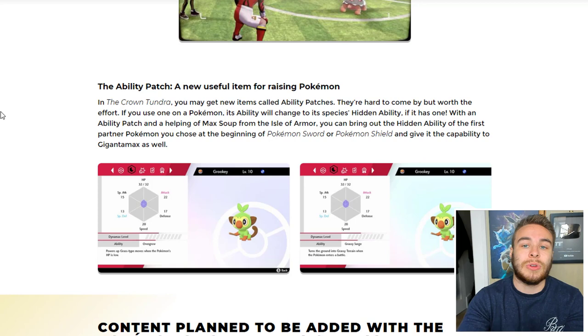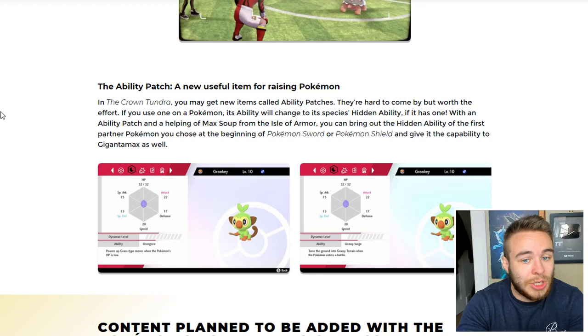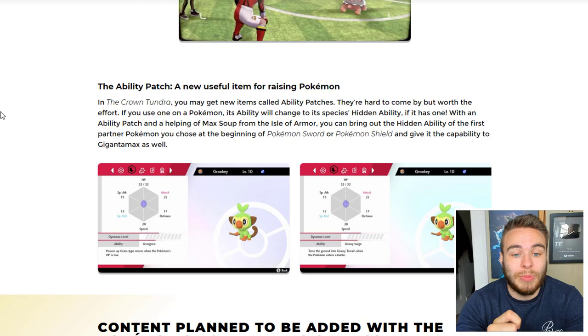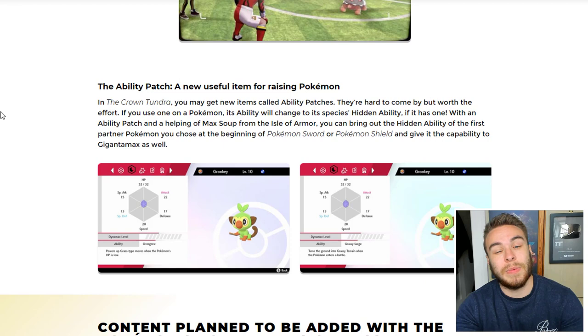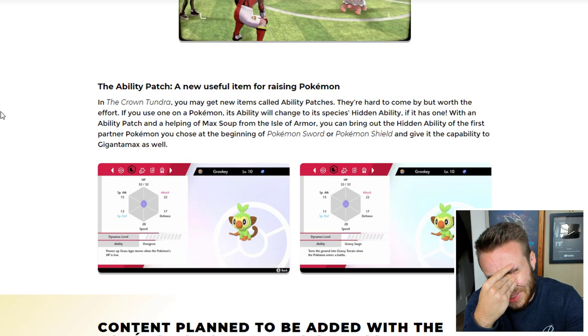Next we're going over the Pokémon website which has a bunch more information not revealed in the trailer. Kicking things off with the Ability Patch — this was datamined. It's basically the item that allows you to change between a normal ability and a hidden ability. In the Crown Tundra you may get new items called Ability Patches — they're hard to come by but worth the effort. If you use one on a Pokémon, its ability will change to its species' hidden ability if it has one. Combined with Max Soup from the Isle of Armor, you can also give it the capability to Gigantamax.